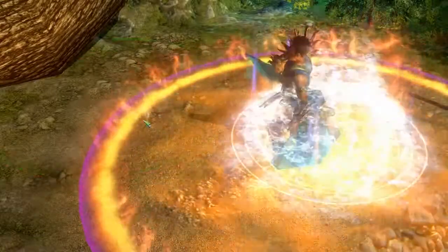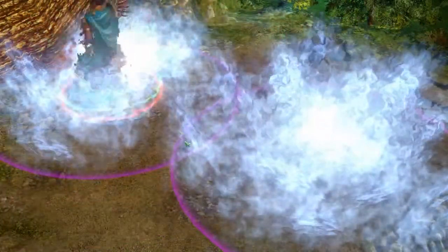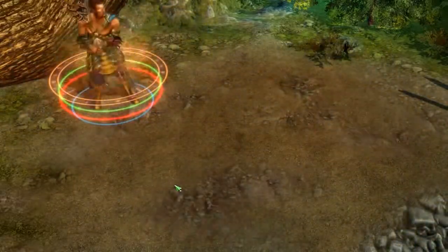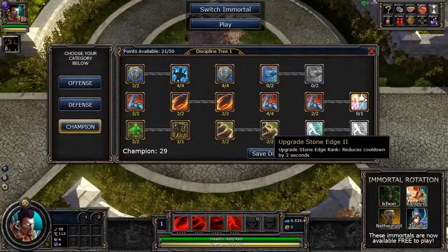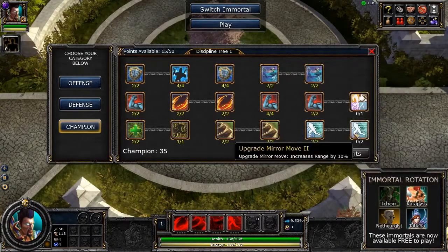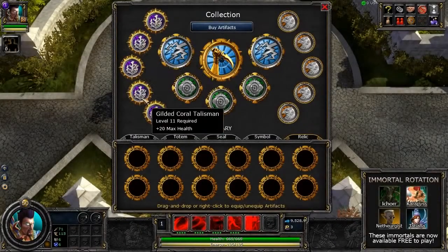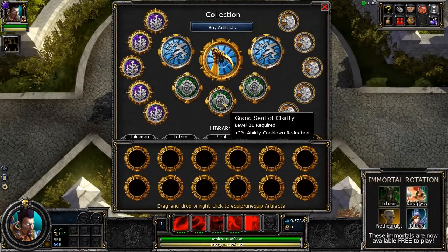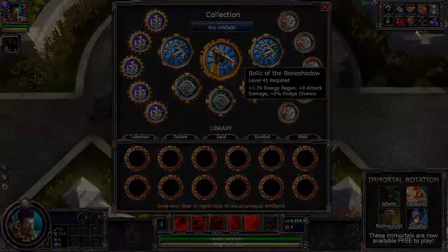Because Creed's damage is based primarily on his abilities, they will be the focus of the champion tree while leveling up. After getting the important points in the champion tree, Creed should improve his survivability by investing in the defense discipline tree. For Creed's artifacts, focus on bonus health, armor penetration, cooldown reduction, and energy increases to improve his casting capabilities.